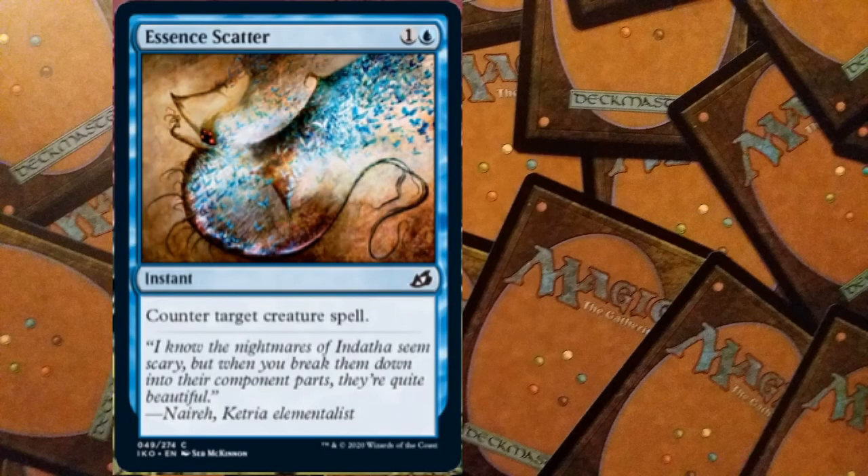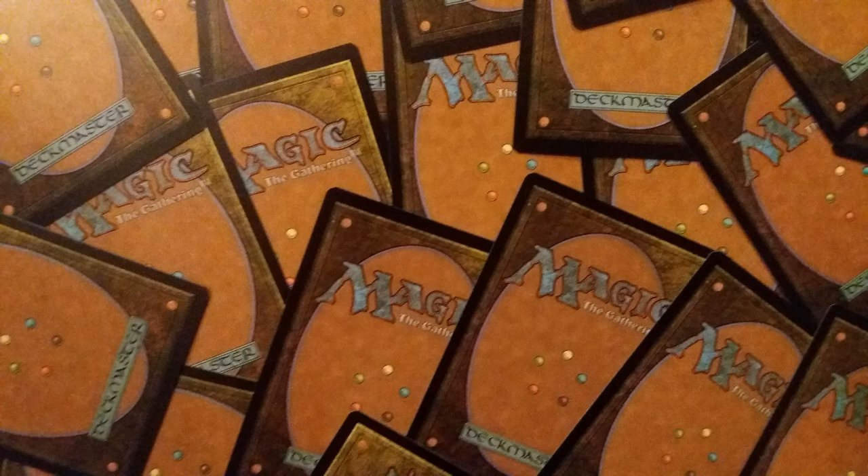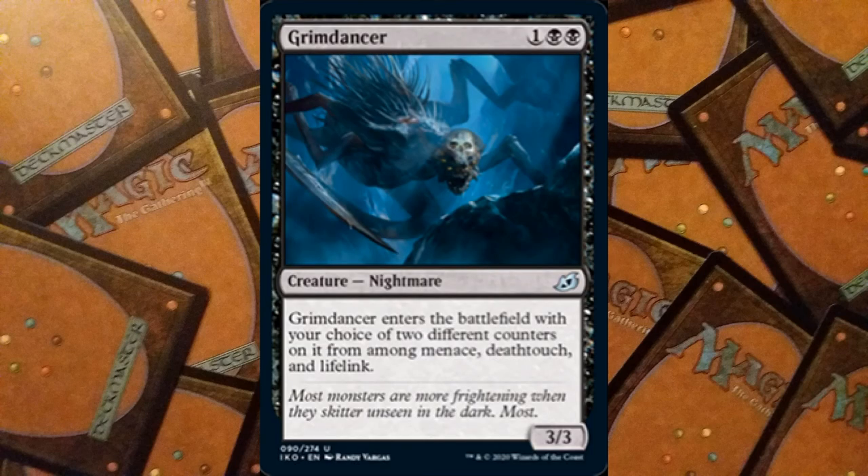Essence Scatter is back: for two mana, one and a blue, an instant that counters target creature spell. We also have Grim Dancer — I love this card. For three mana, one and two black, we have a Nightmare that is a 3/3. Grim Dancer enters the battlefield with your choice of two different counters from among menace, deathtouch, and lifelink. A 3/3 with lifelink and deathtouch, or lifelink and menace — all combinations are fantastic. It's an uncommon and it's going to go in loads of decks.